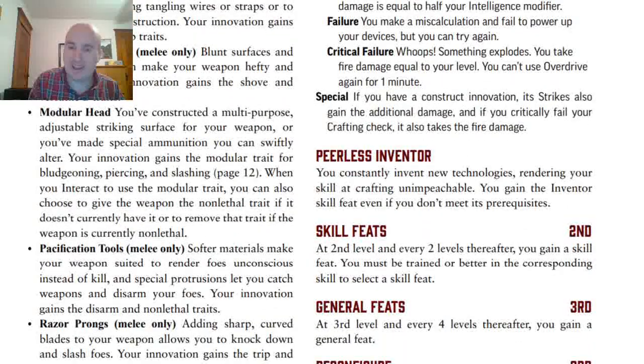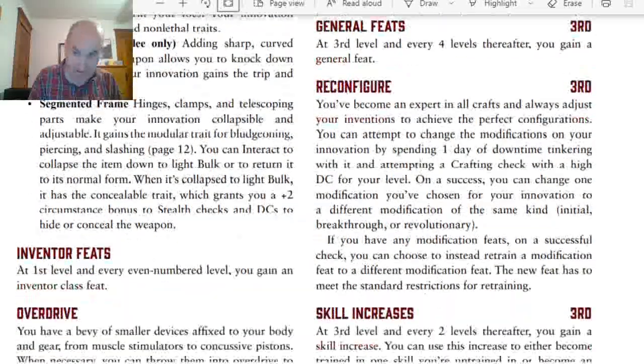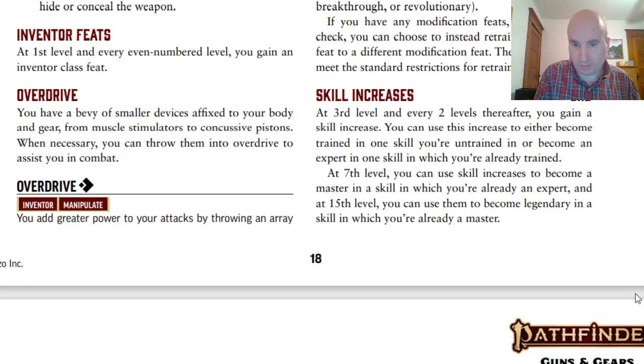The last first-level feature is Peerless Inventor, which just gives you the Inventor skill feat even if you don't meet the prerequisites — which you wouldn't, because Inventor normally requires master in Crafting. At second level, skill feats; third level, general feats. At third level we also have the Reconfigure ability, which allows you to spend a day of downtime tinkering and attempting a Crafting check with a high DC for your level. On a Success, you can change one modification to a different modification of the same kind — Initial, Breakthrough, or Revolutionary. Basically, you can spend a day to change stuff on your innovation.